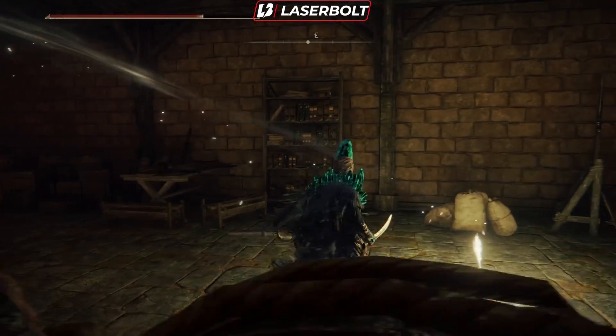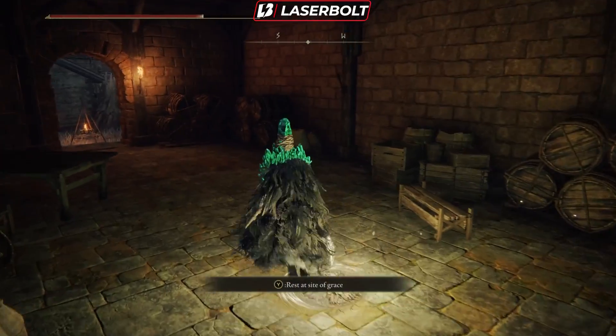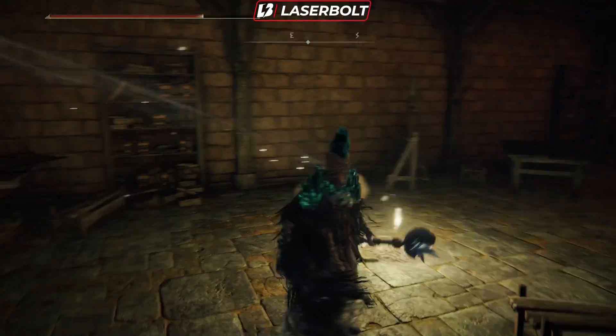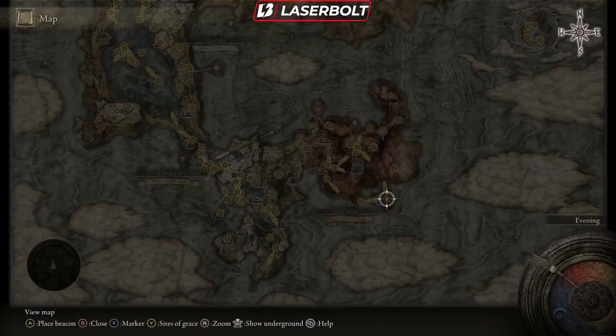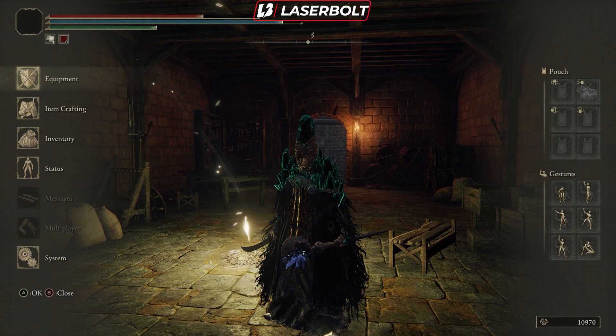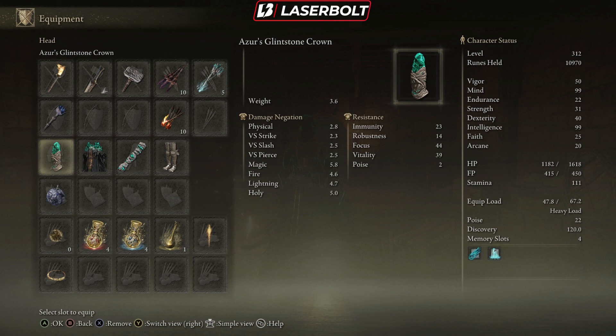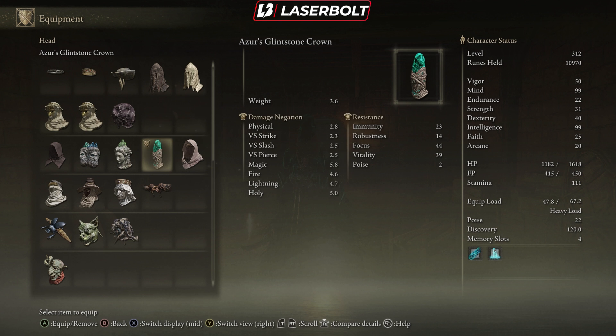What is up everyone, welcome to today's video. Today I'm gonna present you guys the most powerful mage armor we currently have in the game, and that is the Azur armor set. Let's take a quick look at what the armor set looks like, and I'm gonna tell you guys where you need to go to actually get it, how you start the quest, and what the requirements are.